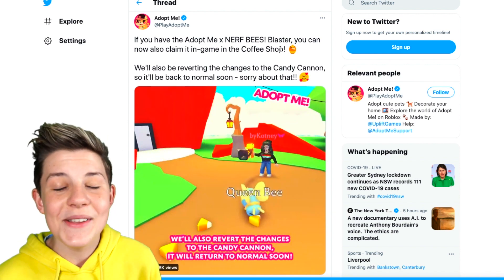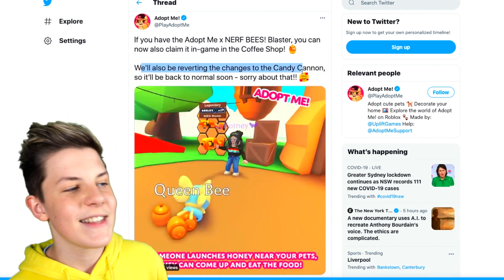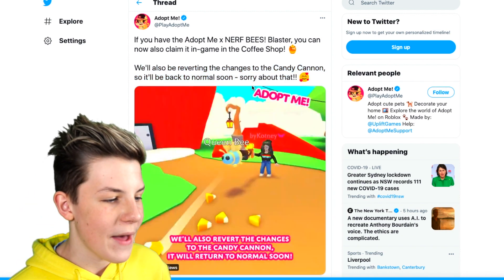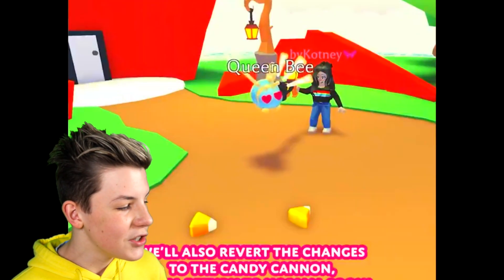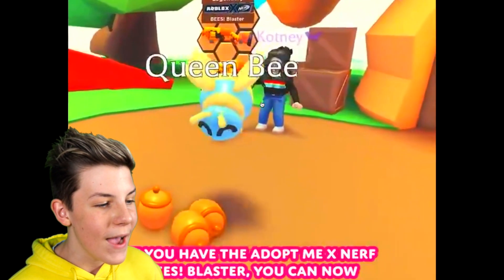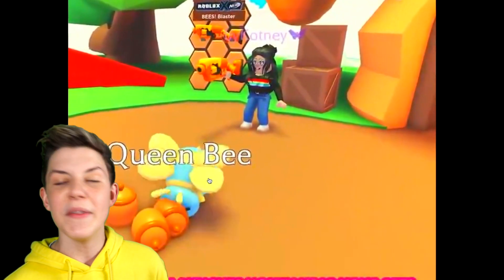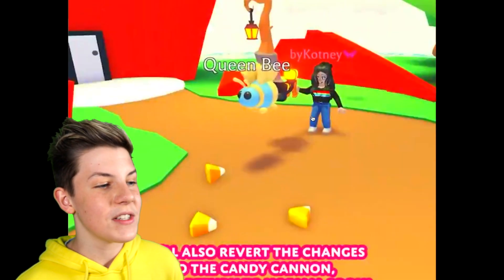Remember, it is a real blaster that you can get in real life — it's a Nerf gun. So you shoot the honey and then that's actually food for your pets to eat. Your pet will see that food go up and they'll only eat one per like 10 seconds or something. And I think that's really awesome.